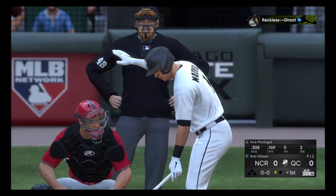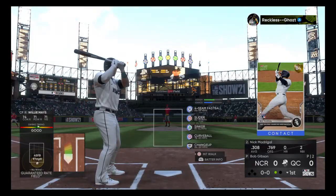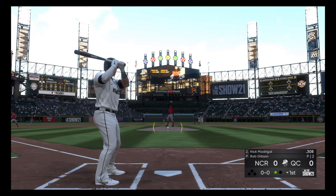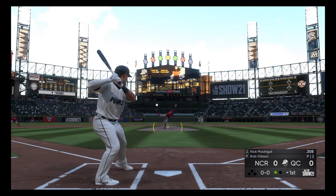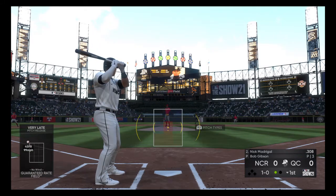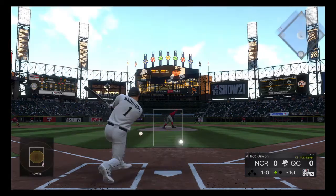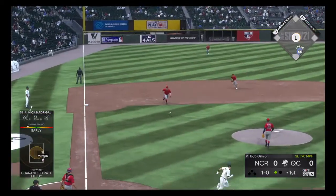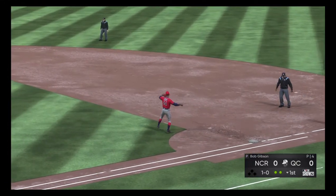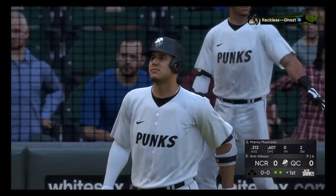That'll bring up Nick Madrigal, hitting .308, no home runs, two RBIs. Gibson's first pitch to Madrigal is inside and tight. The 1-0 is a soft ground ball, third baseman charging in, he fires to first in time — that's the second out. So two pitches to two batters, and already two outs here for the Punks.